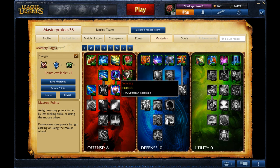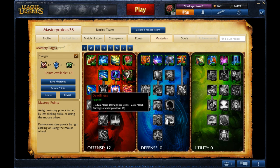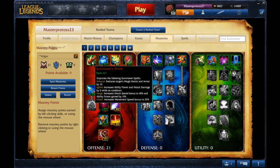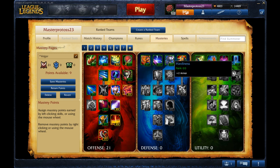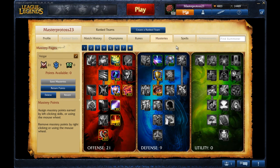Four out of four in Mental Force. Four out of four in Sorcery. One out of one in Arcane Knowledge. You want three out of three in Havoc because Deadliness doesn't do anything for you. Four out of four in Blast. Four out of four in Archmage. And one out of one in Executioner. That's your 21 points. You don't need Summoner's Wrath because yes, you're going to be taking Ignite, but it's not that much Ability Power. You want the extra four Ability Power to begin the game with, especially on Vhagar who uses as much Ability Power as possible. He wants the Ability Power immediately rather than having to depend on the cooldown of a Summoner Spell — which later on, Summoner's Wrath becomes completely useless. For your defensive points: two in Hardiness, two in Resistance, four in Durability, and one in Veteran Scars. That is your 21-9-0 offensive masteries.